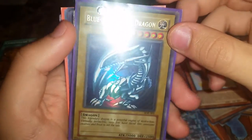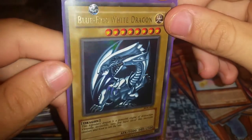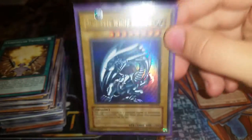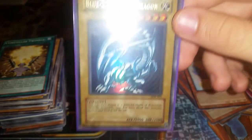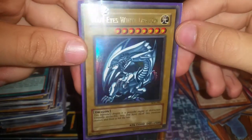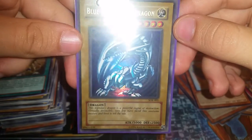Oh wow — look at that Blue Eyes White Dragon! That's from the SDK set. Wow, it is in great condition. Oh wow, yeah — definitely this lot was worth it. I really really love this card, one of my favorites to date. It's a beautiful card. I'm going to have to get a big sleeve for that.